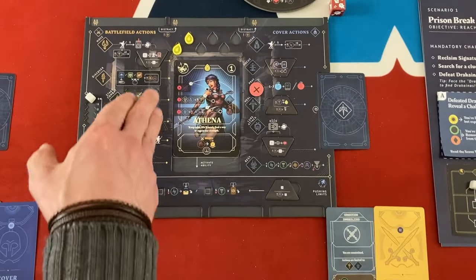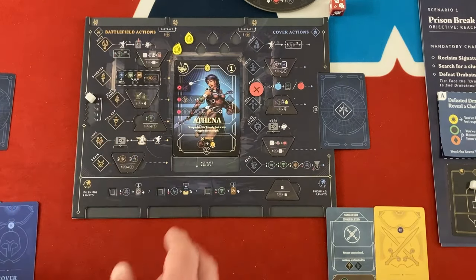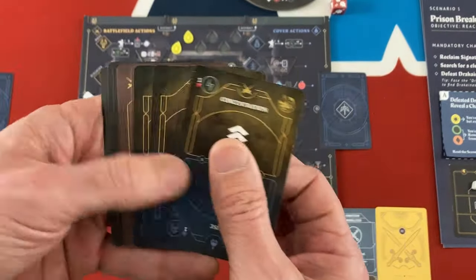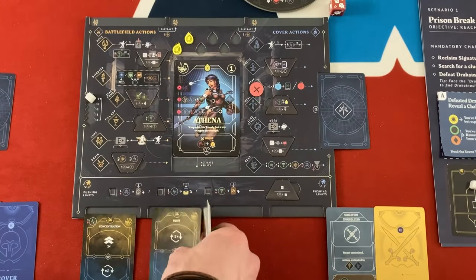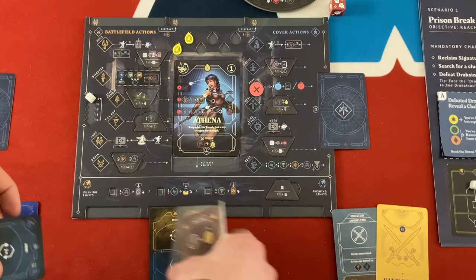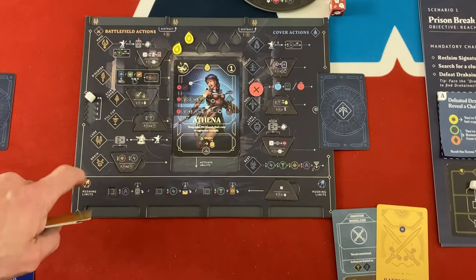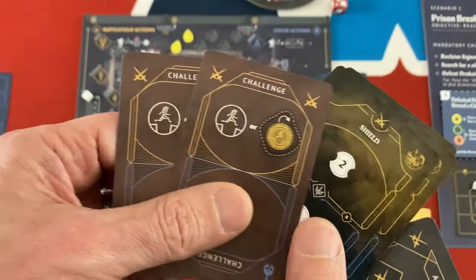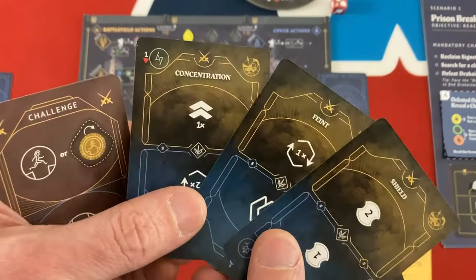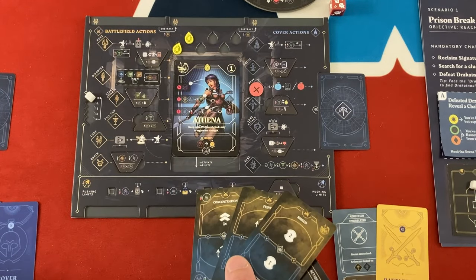Each player has a player board, and they're only paying attention to one side at a time depending on whether they're in the battlefield or in cover. You also have a hand of cards, and all these cards flip 180 degrees when you go into cover and back when you go into the battlefield. On your turn, you play up to four cards in simultaneous fashion in whatever order you want, and with some exceptions you get them all back. Some give you main actions triggering options on your board, some are challenge cards for story-based options and scenario progress, and some are feat cards that give bonuses in combat.